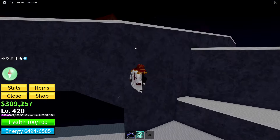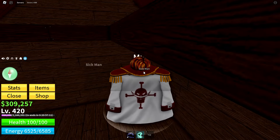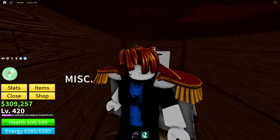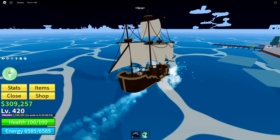After you've filled the cup, come out of the cave and go into this house right here where there will be a sick man. You need to simply speak to him, click the help button. After that, you need to get back on the boat and head back over to the pirate village.